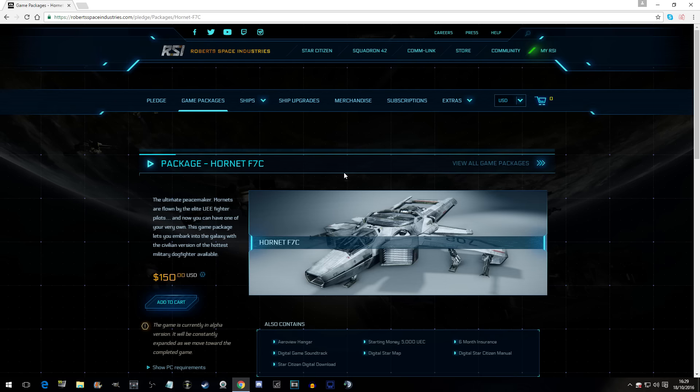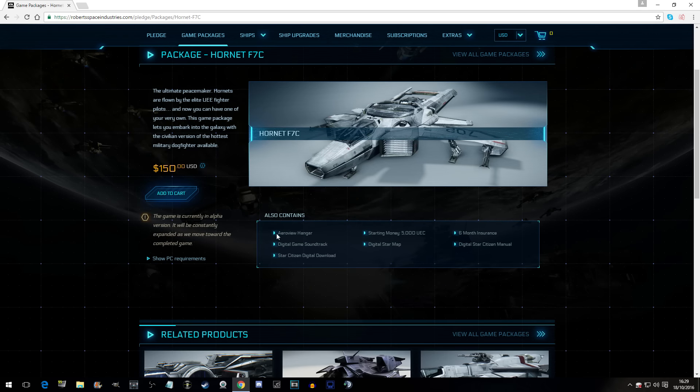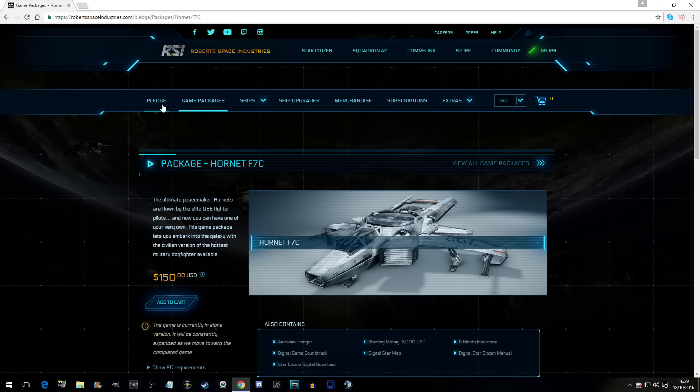That is not $150 for the game. You are buying a different hangar, the game soundtrack, the Star Citizen download, starting money of 5,000 UEC, a star map, six months insurance, and the manual.